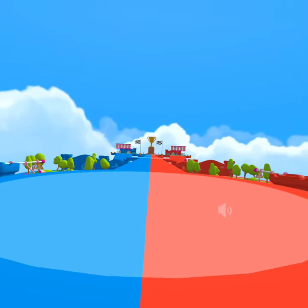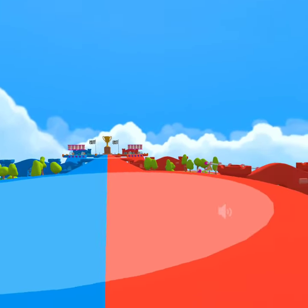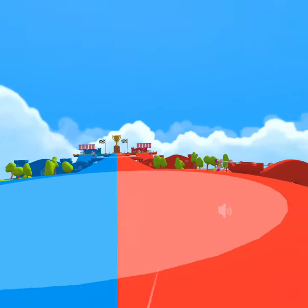All right, team puzzle race. This is the red team versus the blue team, and the first team that crosses the finish line at the end wins.